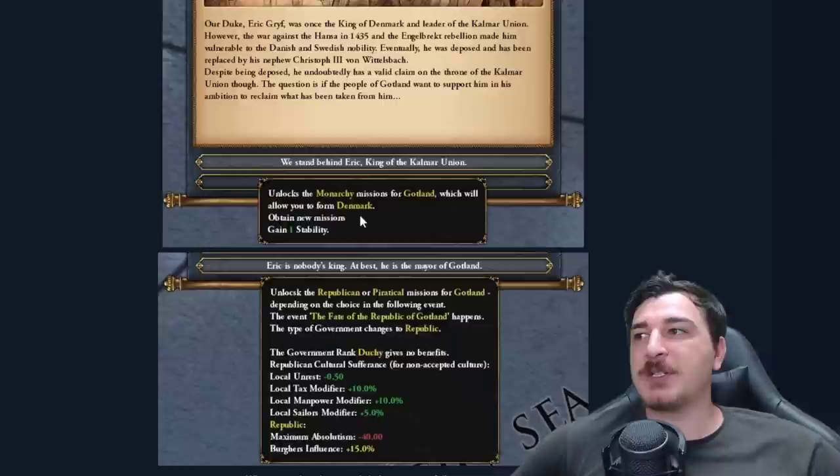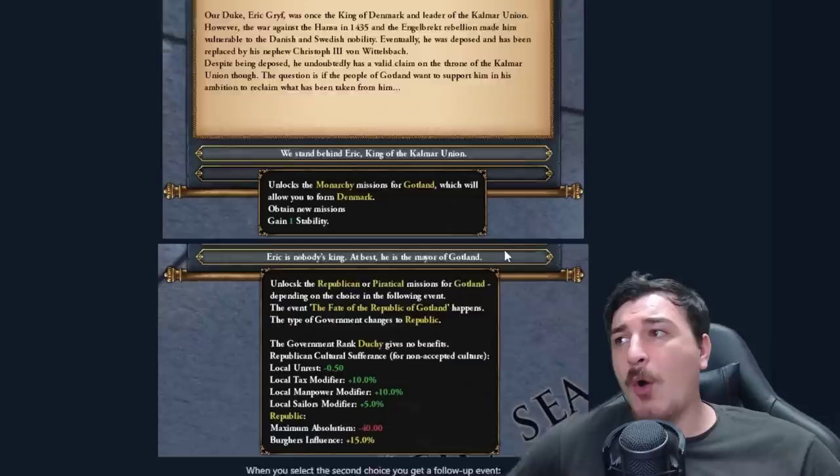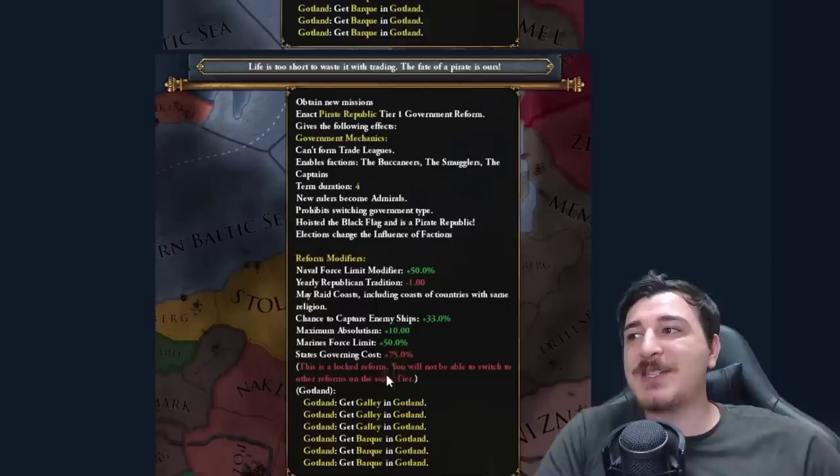You have two options at the start: you can either choose to go with the monarchy missions or the pirate missions. Essentially you can either become the Danes eventually by going with the monarchy trying to reclaim Erik's legacy and his right to the Danish throne, or you can become a republican pirate by saying that Erik is just the mayor of Gotland, not the king of Denmark.